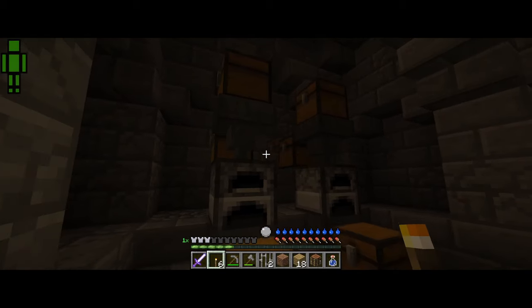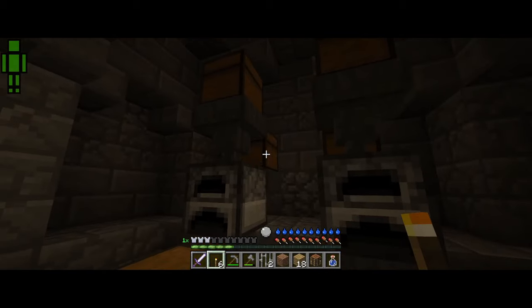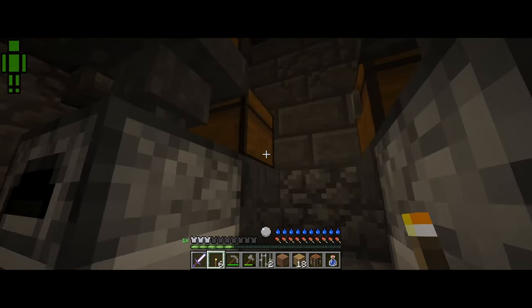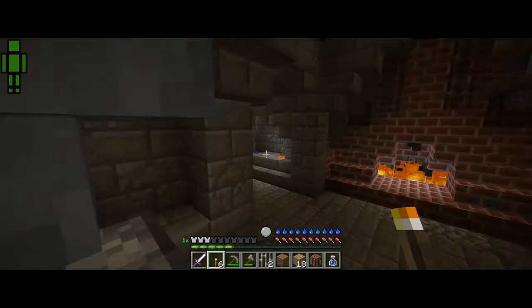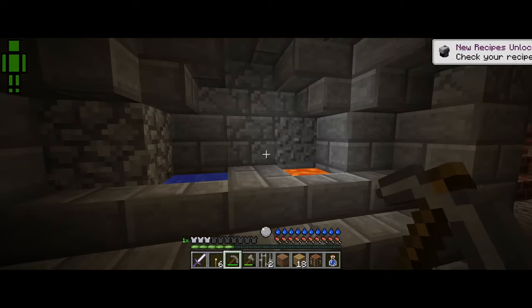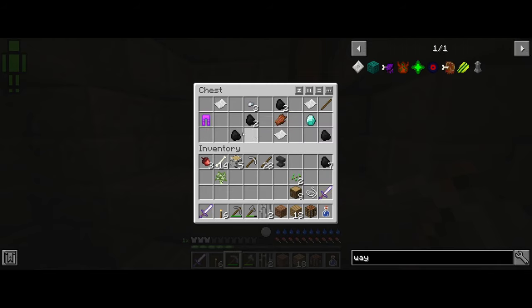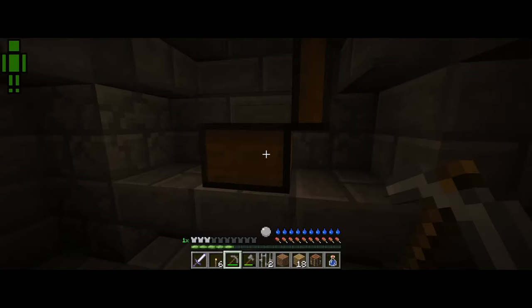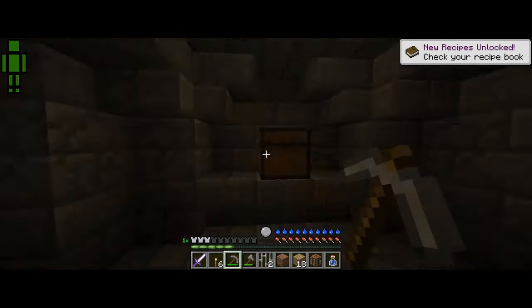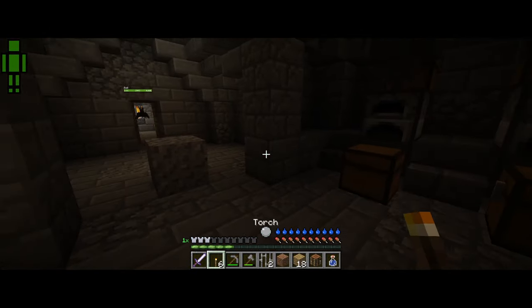Gotta make sure I don't run into a trap chest. Find out what's in here — absolutely nothing. Okay, there's this anvil, I will take that off your hands. Another chest here. Temper plate — I wonder if we could use that right now. We have blast protection here, regular paper, diamond. Take this with us. Okay, is that everything in here? Let's continue to go down this corridor.